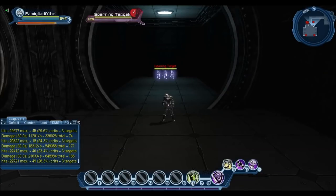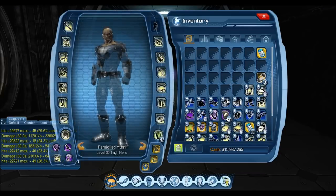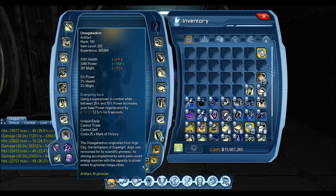Hey guys, Obsidian Chill here with another video. Today we're talking about the Omega Hedron artifact, which — when using a superpower in combat while between 25 and 75 percent power — increases your base power regeneration by 7.5% at rank 80, 10% at rank 120, and 12.5% for six seconds at rank 160.